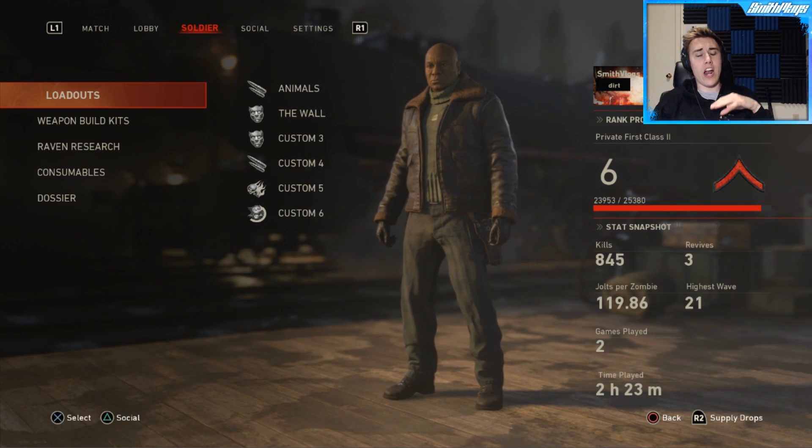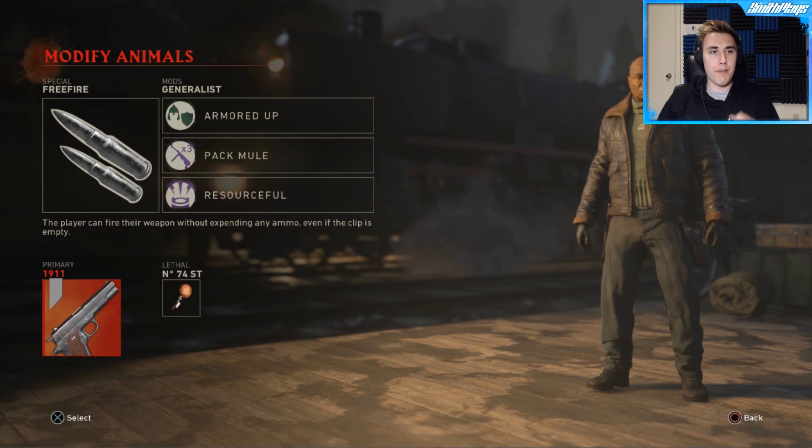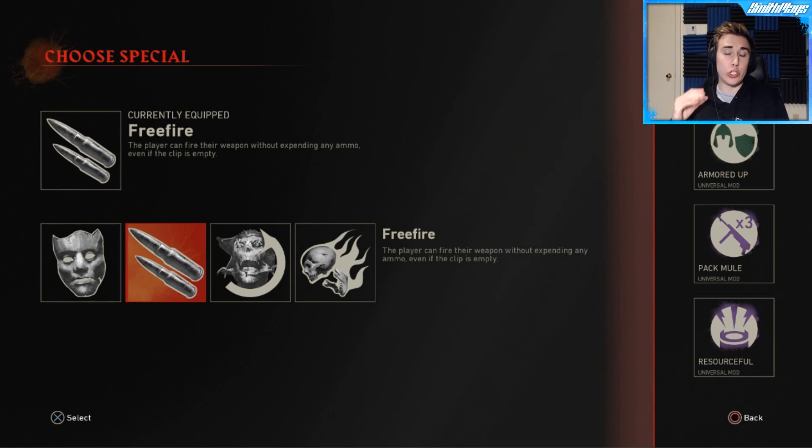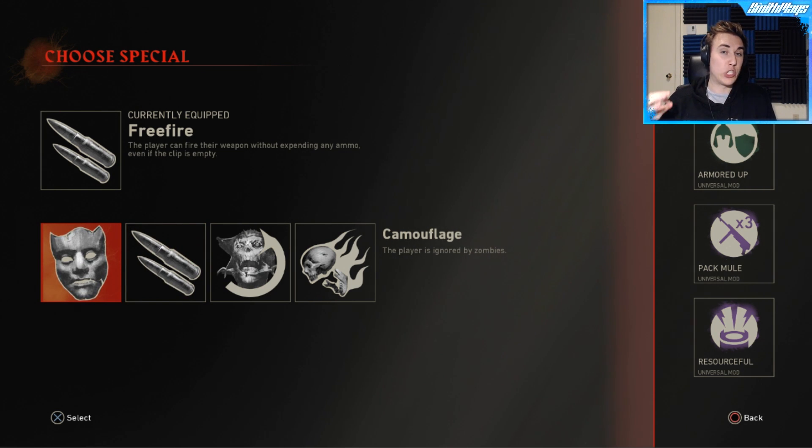The first thing we're going to look at are the loadouts. This is like your created class — this is what you spawn into the map with. The very first thing that you're going to see is your specialist, and this is actually basically the replacement for specialist weapons from Black Ops 3.